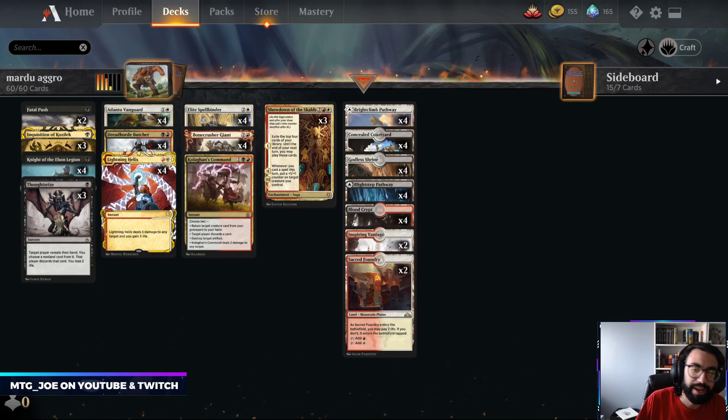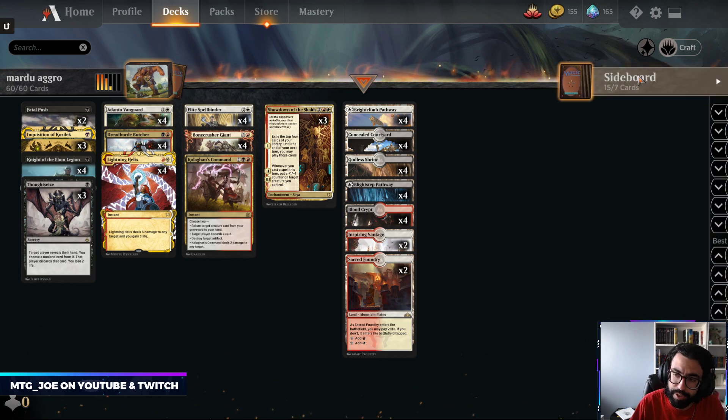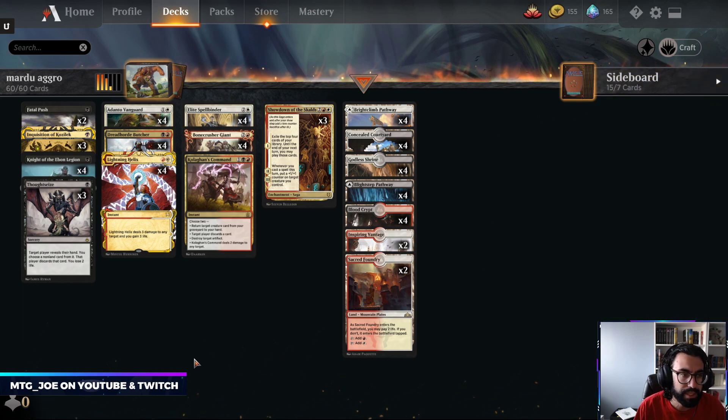Welcome back, MTG Joe here, and today we're going to be playing some Mardu — black, red, white — aggro-y midrange in Historic. We're going to be playing some best of one today. I do have a sideboard available if you are interested in taking this to the best of three ladder, but today just want to jam some best of one games and see how it goes.